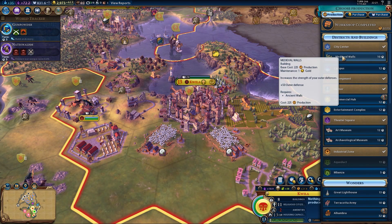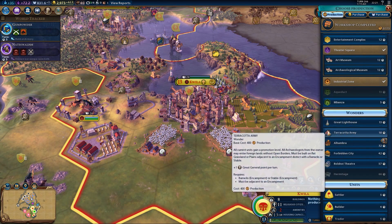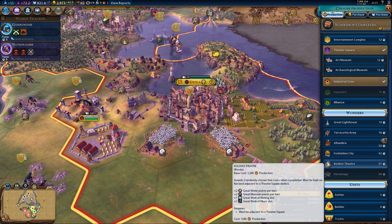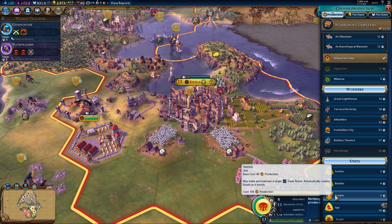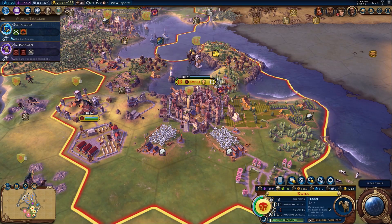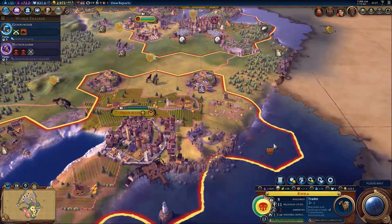You've built medieval walls - I think that's probably a good thing. The great lighthouse is a wonder I could actually build there. They take too long though. Actually, I might build a trader and then possibly build the great lighthouse. We'll get a trader done then build a wonder - good plan.